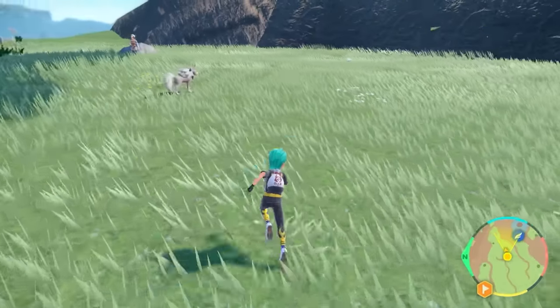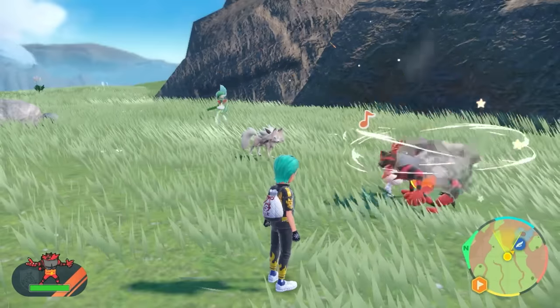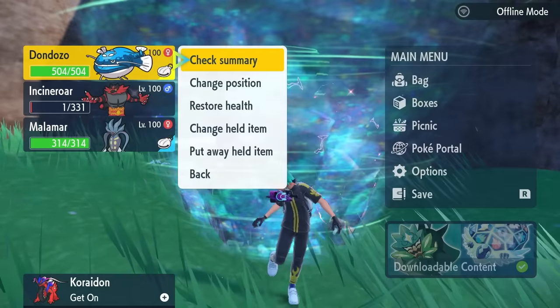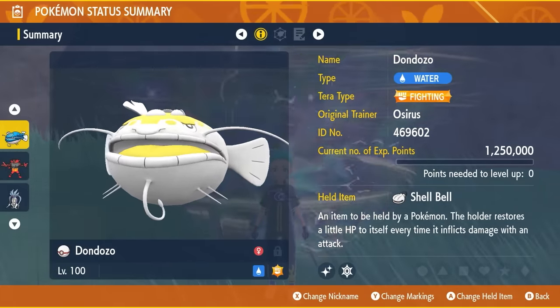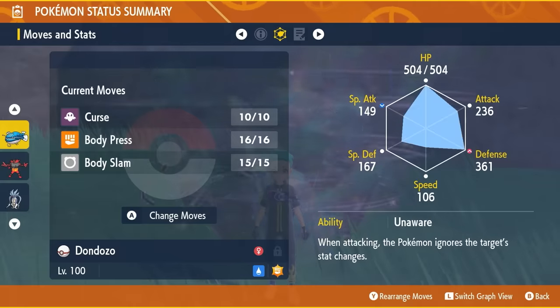We're going to feature another build that is going to be a very consistent way of taking this down. The build we're featuring today is Dondozo. It is going to be level 100, hyper-trained so all IVs are set to 31. It's going to have a Fighting Tera Type and the held item of a Shell Bell.